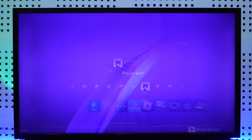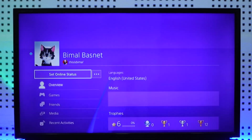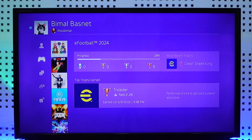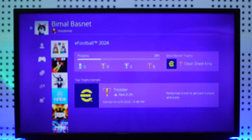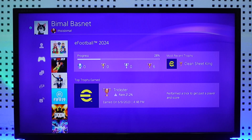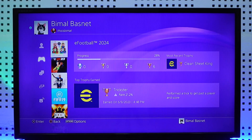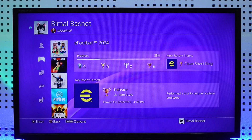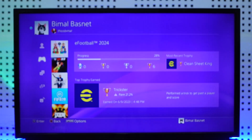Now, if you owned a PS5 you would need to go to the profile section, and when you went to the profile section and then came towards the games tab, you would be able to see the number of games you had played along with the number of hours you have played that game.